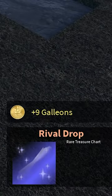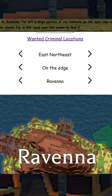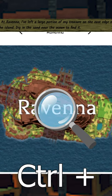Next, kill your rival and he will drop a rare or higher treasure chart. Go to this website and enter the info about your treasure. You can also zoom in on the website with these shortcuts.